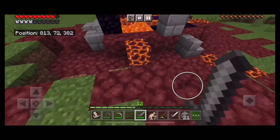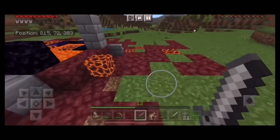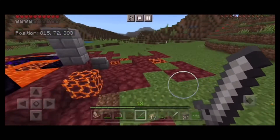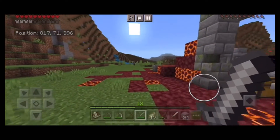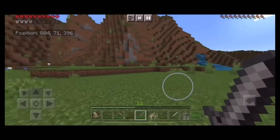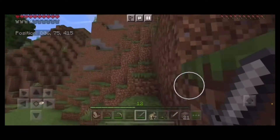Watch out — I'm taking damage from these magma blocks, don't step on them. Magma blocks can be used to kill different mobs since mobs walking on them also take damage, so they're kind of helpful if used the right way. There's some netherrack all around here but I don't have much use for that right now, so on to the caves we go.